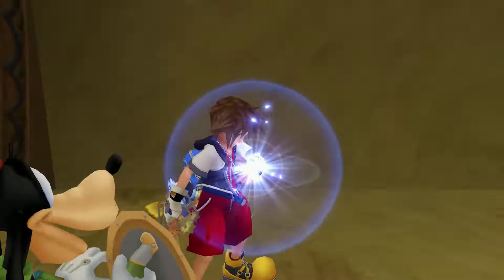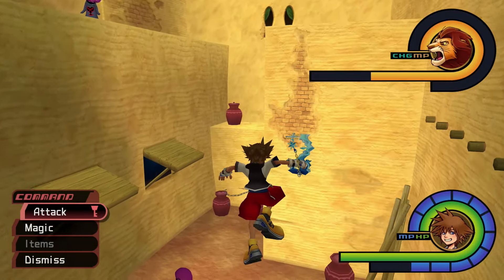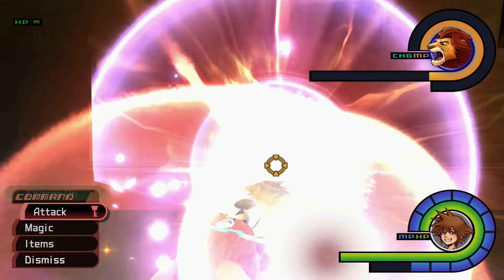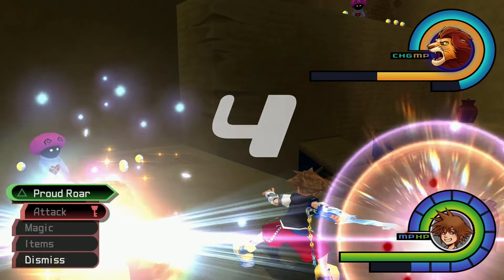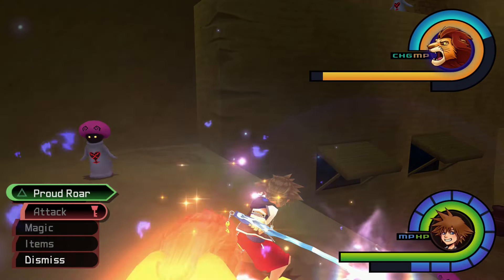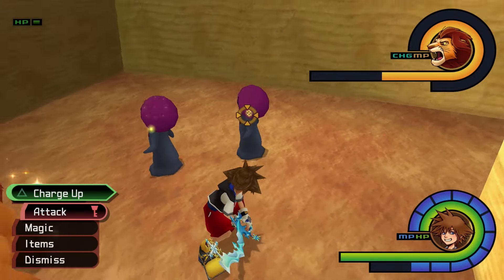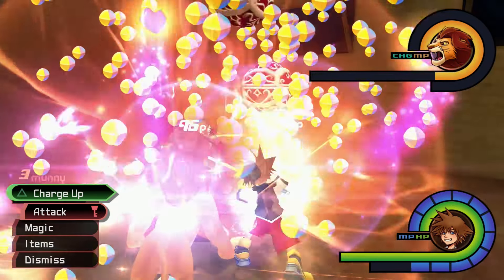If you find that your party members are interfering with your combos, you can summon Bambi to remove them from combat. The Simba summon can also be used to easily defeat Black Fungus with critical hits, as long as you charge up his Proud Roar attack at least 5 levels. Each time you see Simba's Keyblade pulse with light, the attack's power level has increased by 1. Releasing the charge after 3 levels should stun all Black Fungus in the area, allowing you to charge again without worrying about incoming attacks. A fully charged Proud Roar should defeat all Black Fungus with a critical hit — this is a great way to farm for money and dropped items.